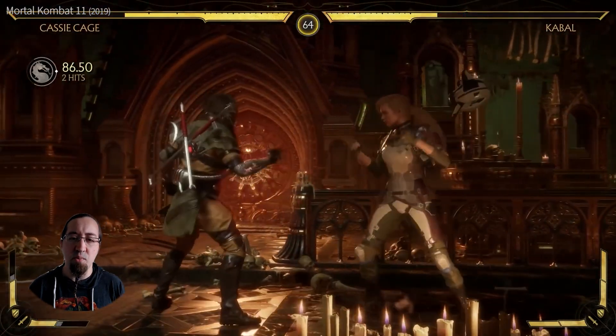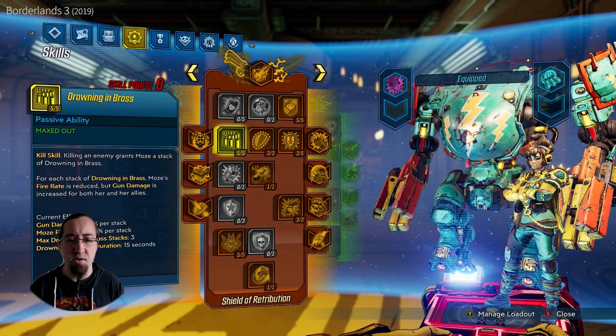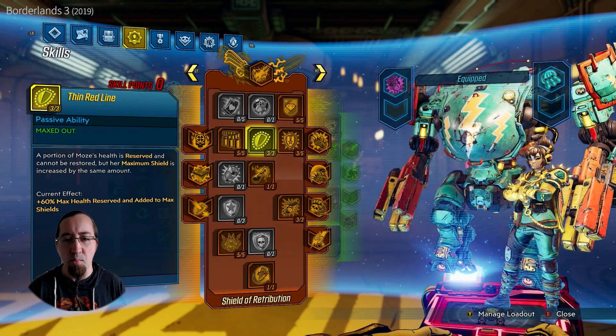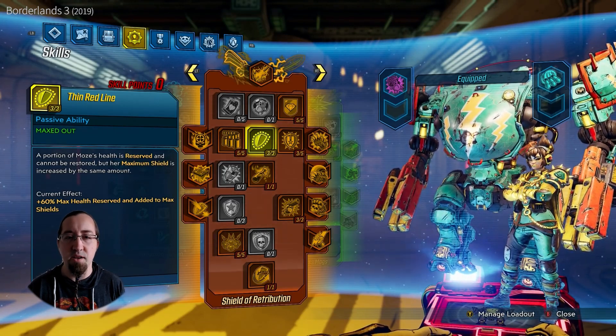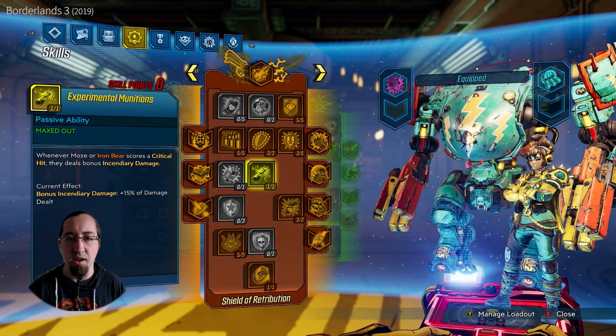Even in genres that used to be heavily focused on reaction time and aiming, such as first-person shooters, modern games often have plenty of different passive modifiers to choose from, weapon properties, active abilities, interactions between shooting, jumping, reloading, killing, and so on and so forth.